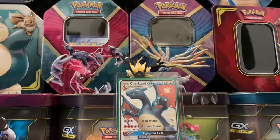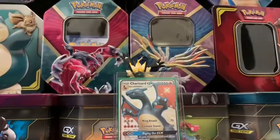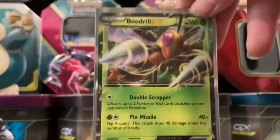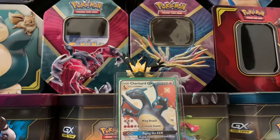First we have the first grass type promo card — or bug type promo card — Glacepod GX promo card. These are in no particular order of favorite or least favorite, just promo cards, break cards, and stuff like that. Next up is Beedrill EX promo card. And that's it for my bug type promo cards.